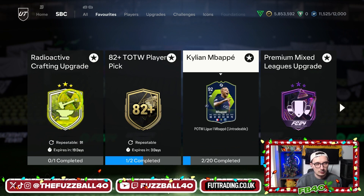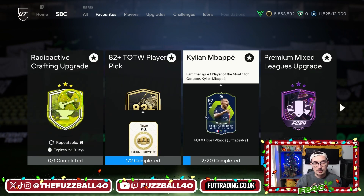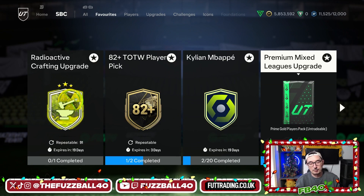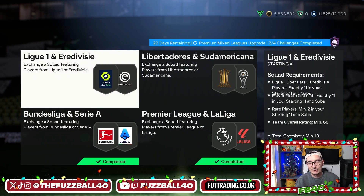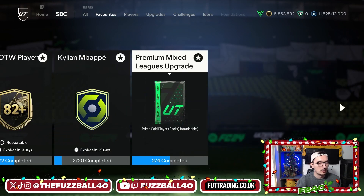For 5k you'll get yourself a radioactive crafting upgrade which is three gold players. I'm going to be doing this by completing my premium mixed league upgrade the exact same way that I do it normally - so BPM, silvers, intergold. Any duplicates, any female players, any players from leagues that aren't being used in other SBCs are going to go into it. But if you want to do it from scratch the best way is utilizing the mixed league upgrade.